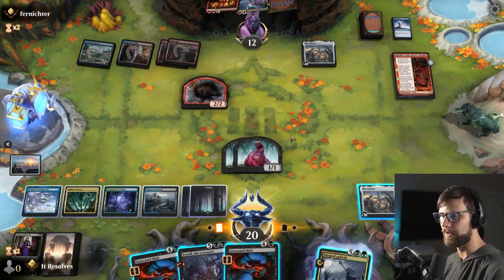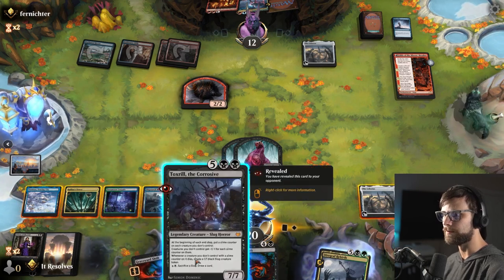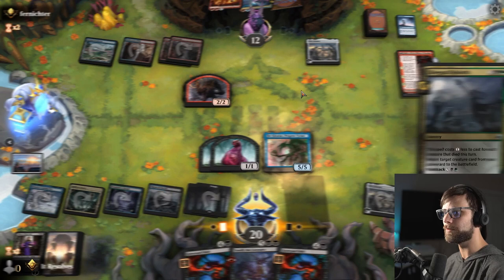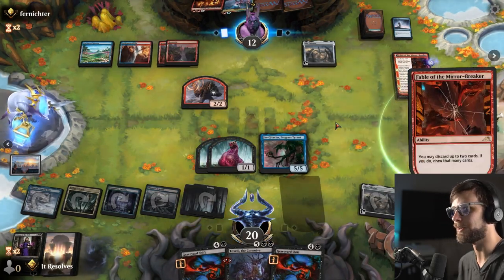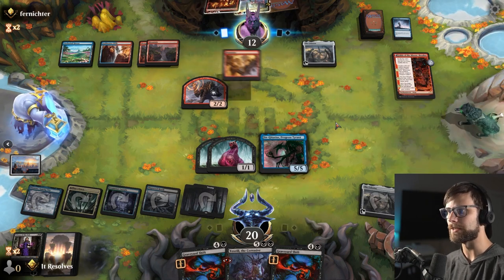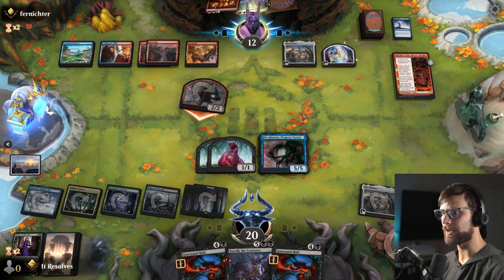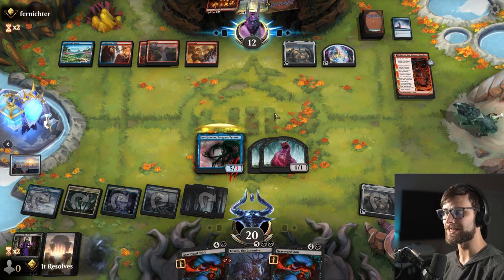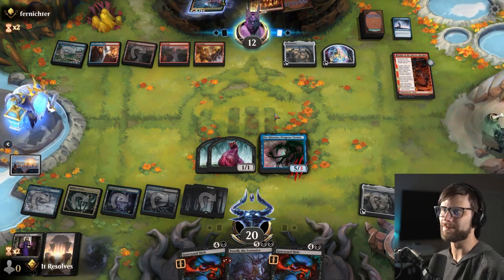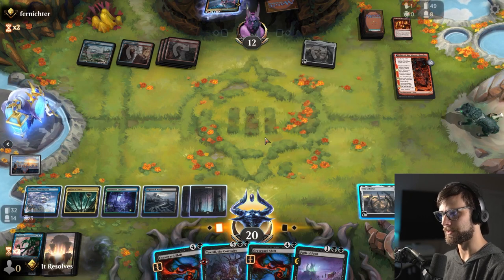One thing to note: we can just play all of our major spells here — our reanimator targets — which is a very important piece of the puzzle, because you never know if you're going to be able to or not. The opponent is really constrained on mana. They'll have to double up just to get rid of Jenga Taxus, and we've got two more Graveyard Shifts available. We're in a position where it doesn't matter what they do — we've got Graveyard Shifts upon Graveyard Shifts.